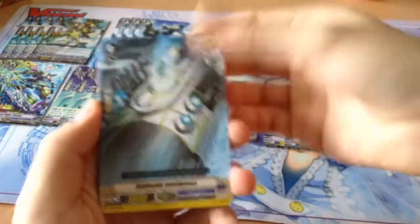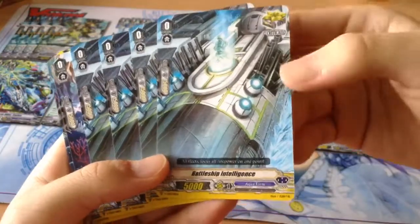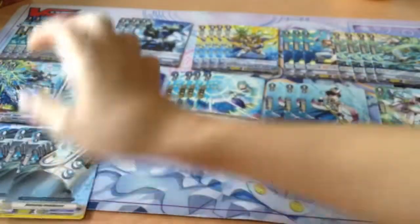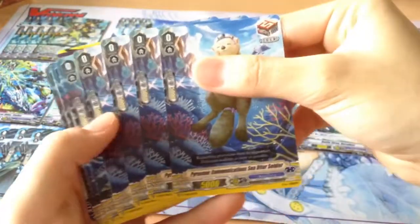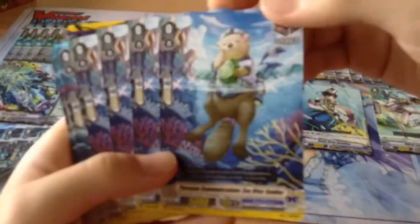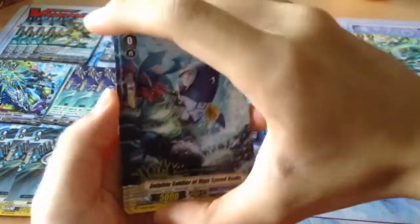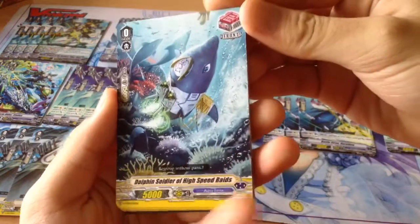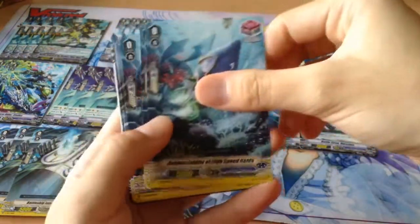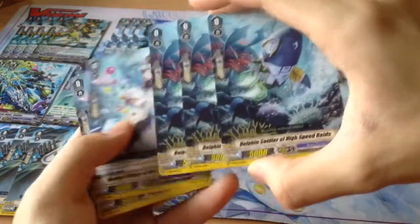So those are the normal units. Let's move on to the triggers. We get four Battleship Interactions for the critical triggers. Four Anchor Soldier draw triggers — very nice to see him back. And then because it's an XL Clan, we get the Front Trigger — first time an XL Clan is featured in a Trail Deck. So we get the Front Trigger. There's a Triple Rare one — Triple Rare Dolphin Soldier. So we'll see first.